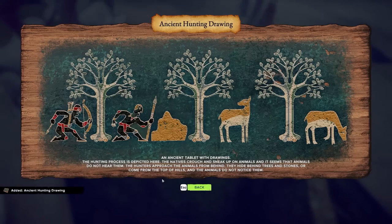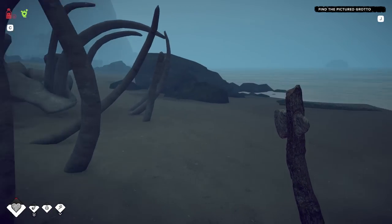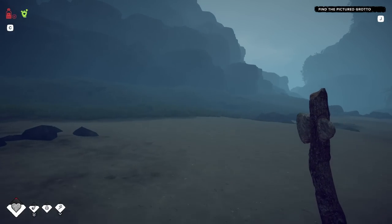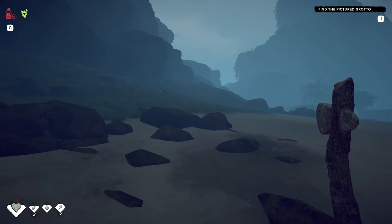Ancient hunting drawing — drawing tablets depicted here. It says to crouch and sneak up on animals so they do not hear you, and approach the animals from behind. Obviously. That was good. Is that how they got this whale? They snuck up behind it? They crouched down? Probably not — that wouldn't make any sense. But there was a cave there. And what is that creature? Oh, it's another one of those dogs. I don't like them.